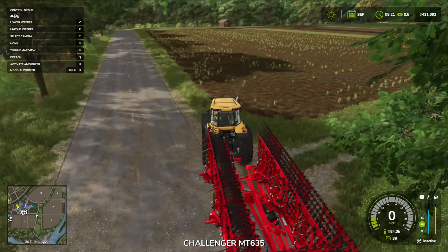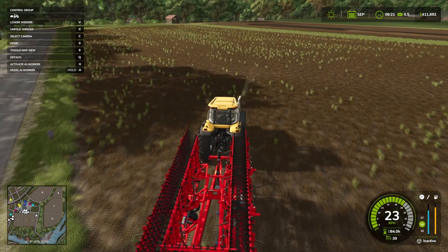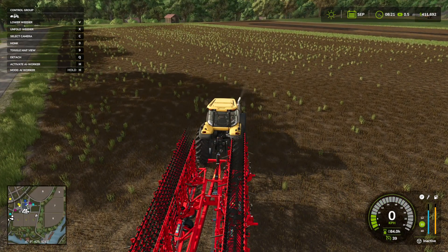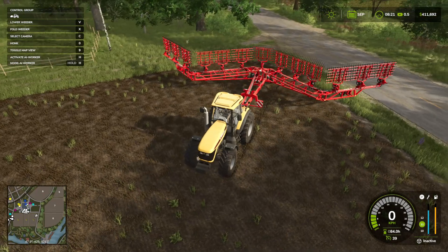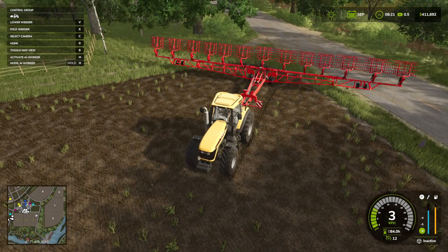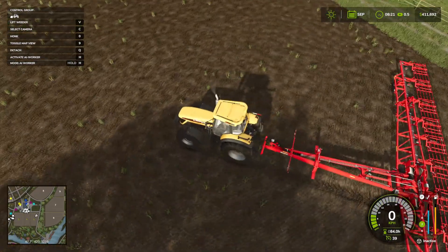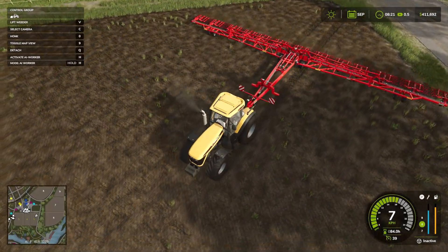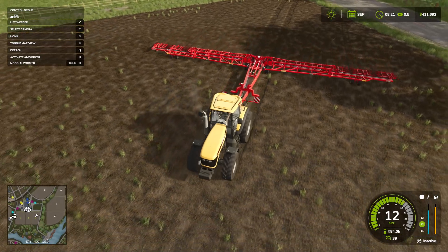So let's go ahead and click on it and then we're going to go over here. We need to lower the weeder with V. Geez, this thing is wide. Good stuff. There it goes, it's lowering. It looks like it's working — we can see the weeds disappearing as we go.